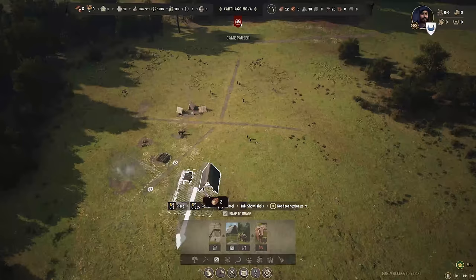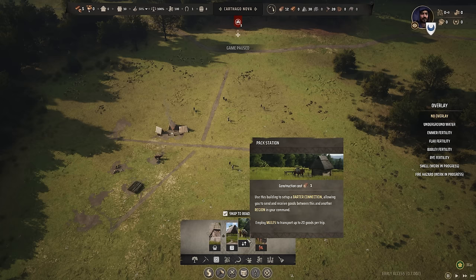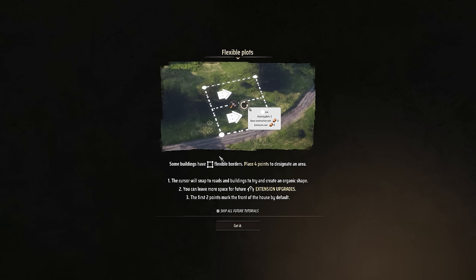A hitching post is a nice place for our ox, but we've already got one right here so we don't need to build that. There's also a barter connection option - allowing you to send and receive goods between this and another region in your command - but we don't have any other regions right now, so that's not necessary. We're going to need housing. There's a burrage plot level one, and it gives you a quick rundown of how you can piece these together, rotate them, and select how many houses go in it.